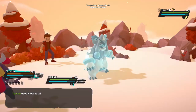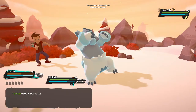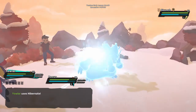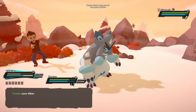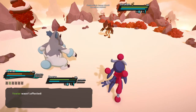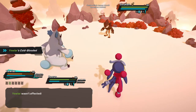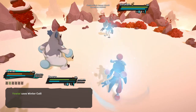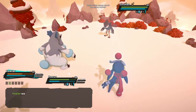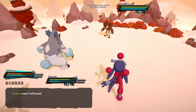For the last technique, either Hibernate or Winter Call depending on your trait. Hibernate is a status condition that costs 25 stamina with 2 hold — it inflicts the user with the frozen condition for 3 turns but restores 40% of its maximum HP and stamina. Winter Call is best used if your Yowler's trait is Coldblooded. Winter Call costs 20 stamina with 3 hold and inflicts the cold condition on all targets on the battlefield for 2 turns. If your Yowler is inflicted with cold, it instead regenerates for 2 turns with the Coldblooded trait.